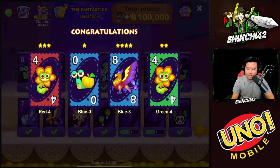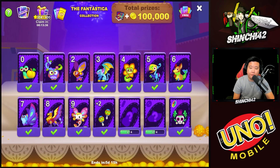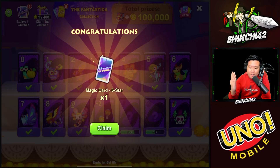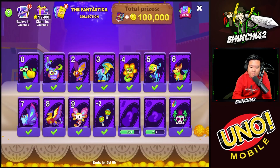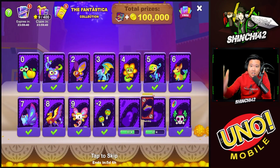We have a four-star here, which isn't really going to help us finish the set. I'm going to try to grind and get more card packs to finish the Fantastica collection. Now this is what the magic card will do — let's collect it right now. Congratulations, we got one magic card six-star! Let's claim it — it expires within 24 hours so make sure you collect it in time. There we go, we got the six-star!